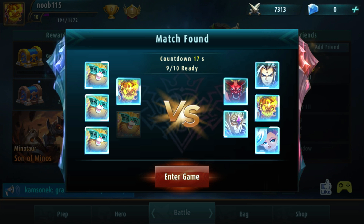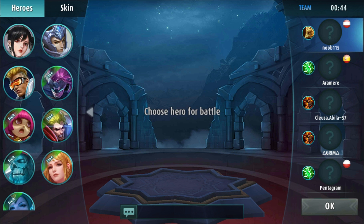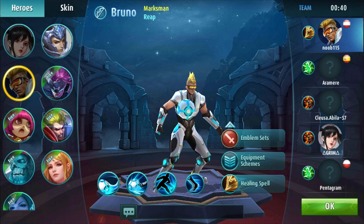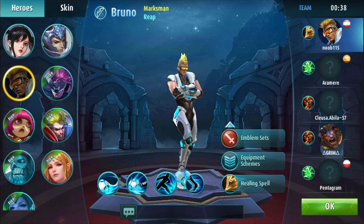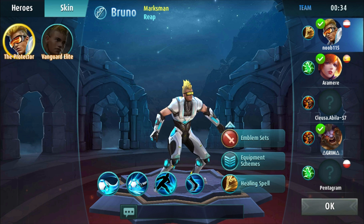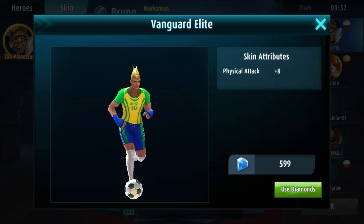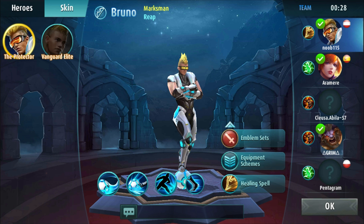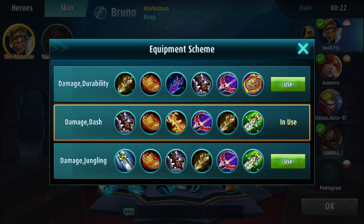Let's go with Bruno. The good thing is, if you have skins they give you attributes - like skin attributes, physical attack plus eight. Having skins will help you get more damage or other bonuses. Equipment damage dash is what I'm using right now.